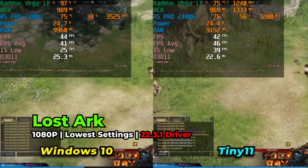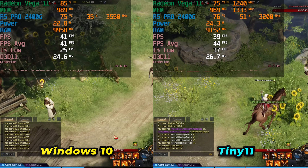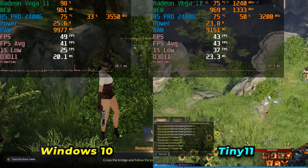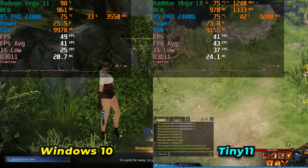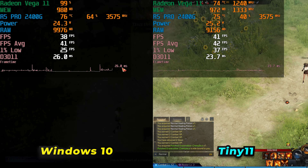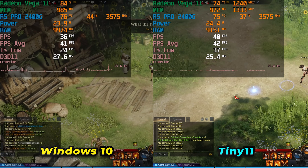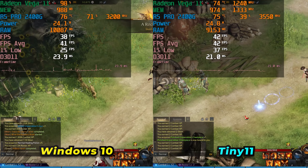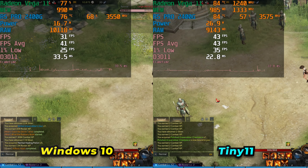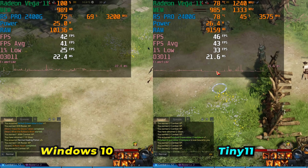At number four was actually a surprise — we're looking at Lost Ark on both systems with the lowest in-game graphics settings. Tiny 11 did see a minor improvement in 1% lows, though averages stayed around the same range, with no major fluctuation between the two. Where the original Windows install would see dips into the 20s, Tiny 11 is keeping the 1% lows above 30 pretty consistently. So this is a far more noticeable improvement, though still nothing drastic.